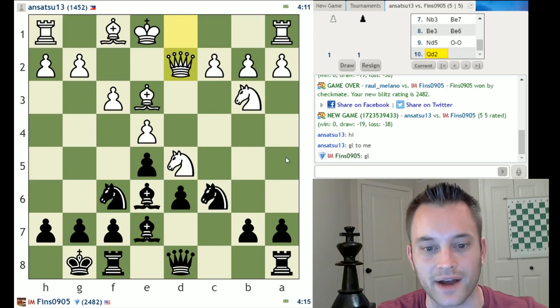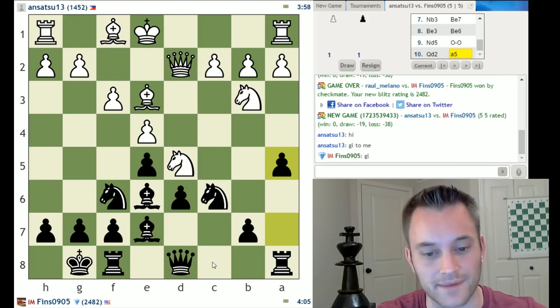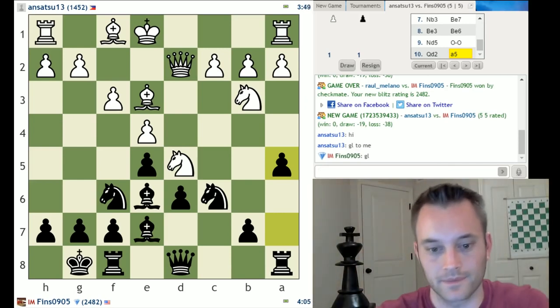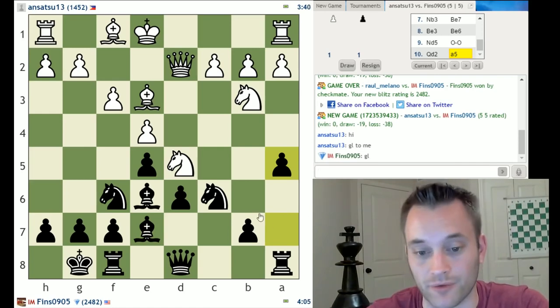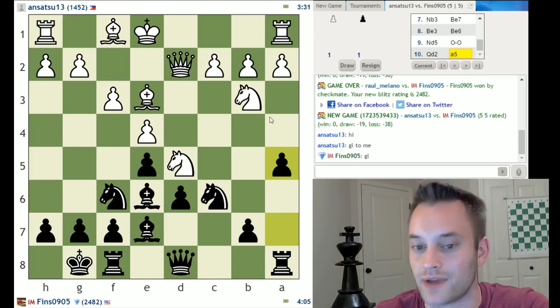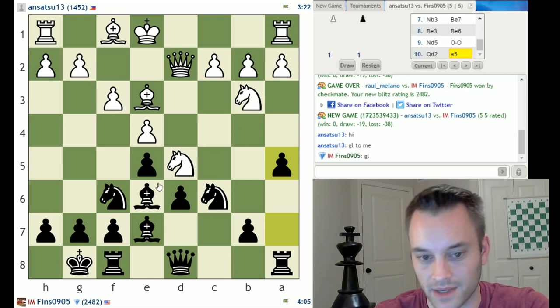Queen d2. If my knight were not on c6, I think I would love to play knight takes d5, but as it stands now I can't do that. Now I'm thinking about playing a5, but I do have to watch stuff like bishop into b6 — that could be nasty. I don't think I lose a pawn in that line. Let's try it. So I weaken that b6 square; they can try to sink the bishop in, but after queen d7, I think I'm all right. Knight c7 — that could be an issue actually. Rook c8: I might lose the pawn on a5.